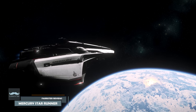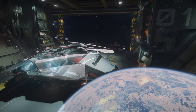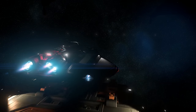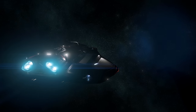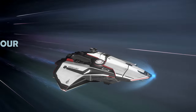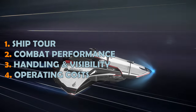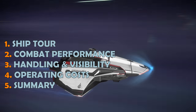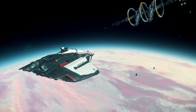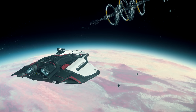I'm Farrister, and in this video we'll explore the answer to that question by reviewing the currently flyable Crusader Industries Mercury Star Runner, which is described as a medium cargo slash medium data ship. This video follows the usual format, split into 5 sections: a ship tour, combat performance, handling and visibility, operating costs, and a summary. Timestamps are in the video description in case you want to skip ahead.